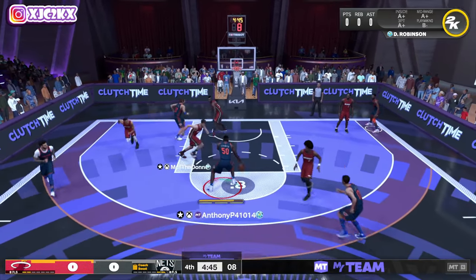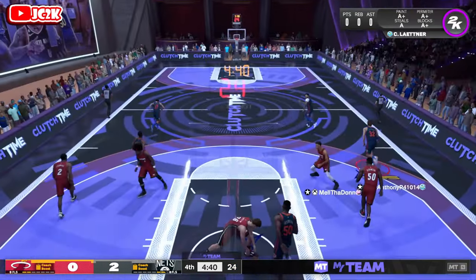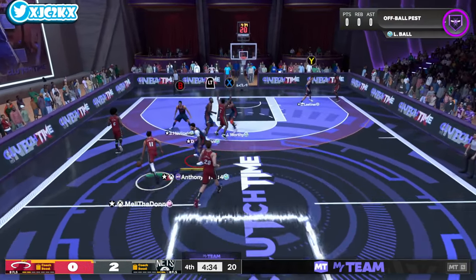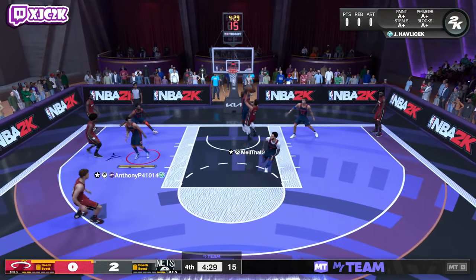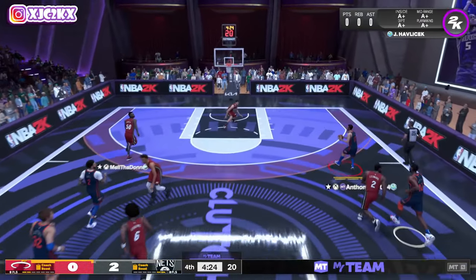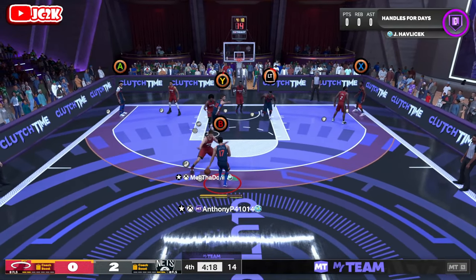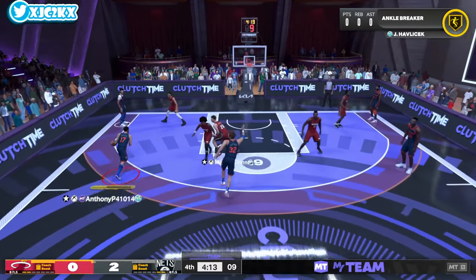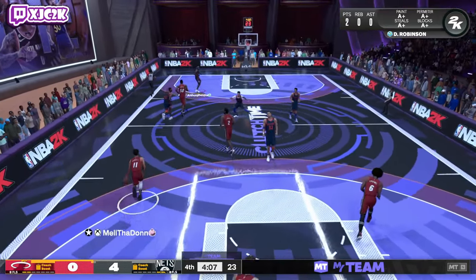Leitner can definitely dribble, it's just without Handles for Days he's kind of limited. He's hard off-ball in the corner — same-side burst attack downhill. I think he can create his own shot if he has the playmaking badges, but he just doesn't have them right now — especially Handles for Days, the one badge he really needs. Good board though, he's a great rebounder. Let's go pick-and-roll — at 6'11" he should be able to slip to the rim and get a dunk.